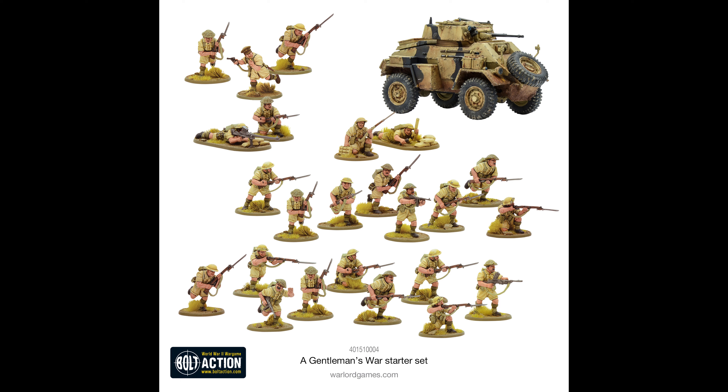The actual figures box set comes with sprues of British Eighth Army infantry, giving you enough components to build 24 British Commonwealth infantry. You have a multitude of parts and options, such as Indian or Scots Highlander heads, or a plain helmeted head to choose from. You can also change the weapons loadout with options including the Lee Enfield rifle with a long bayonet, Thompson submachine guns, Bren light machine guns, Boys anti-tank rifle, and the 2-inch mortar, to name a few.